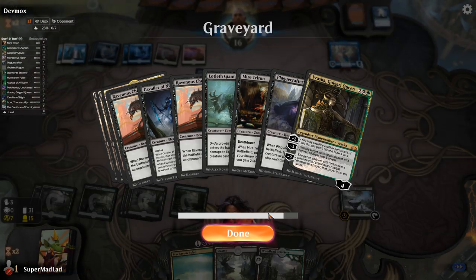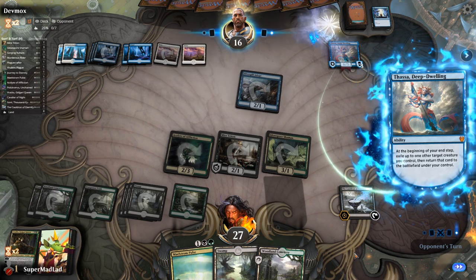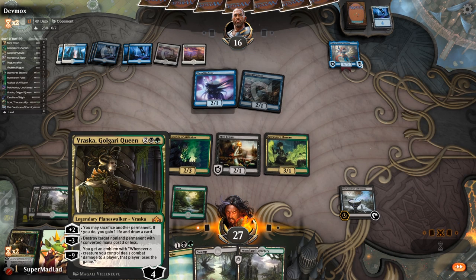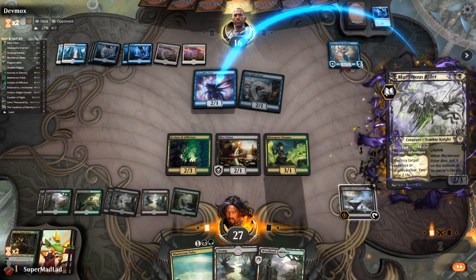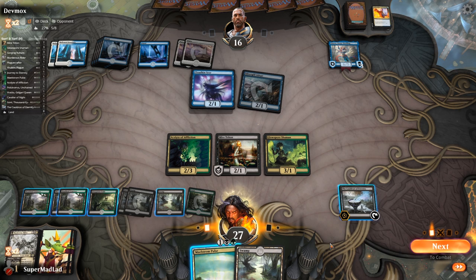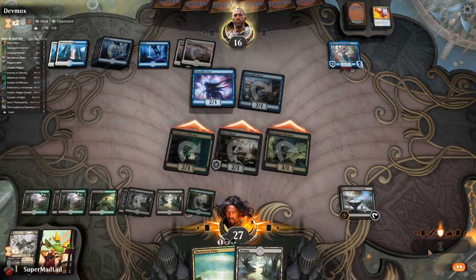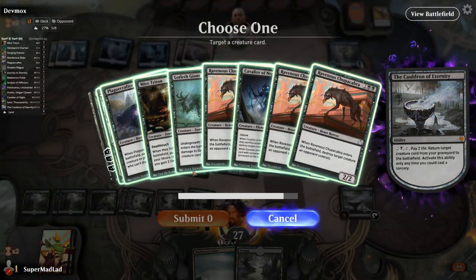We've got Lotleth Giant in the graveyard that deals six damage when reanimated. If we can get our opponent to ten, we can just win off that. Murderous Rider kills Cloud-Kin Seer. Opponent has a Dovin's Veto — we're two mana short of Maelstrom Pulse plus Cauldron. We swing, opponent goes to nine, we play Lotleth Giant — wait, seven sorry, never mind. They're not quite dead but they're going to die right?